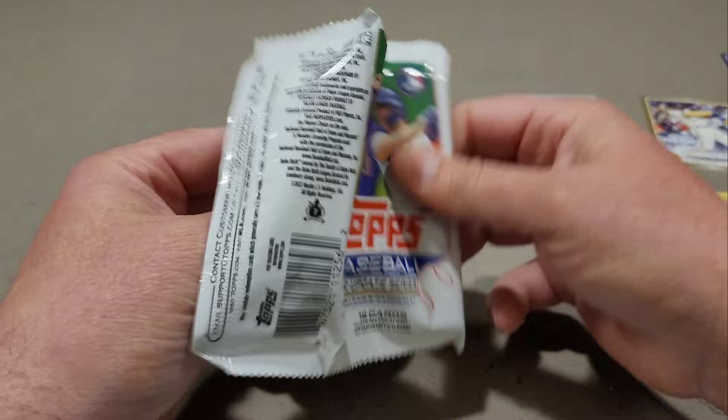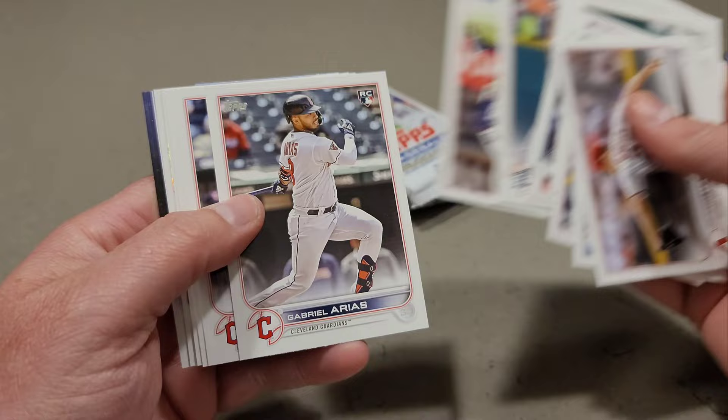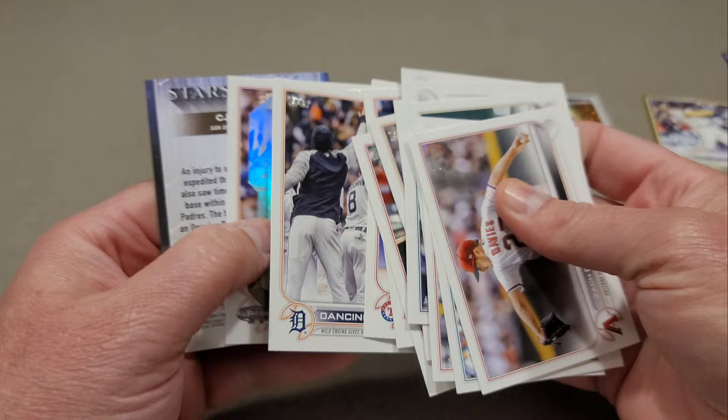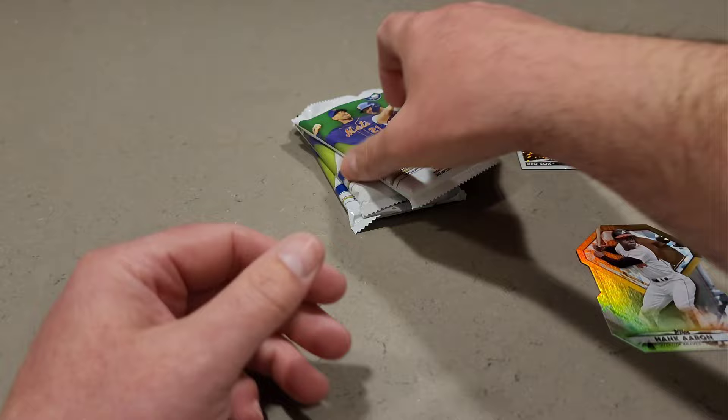Looks like we have a die cut — Bobby Witt Jr., Julio Rodriguez pro debut. Our die cut is Hank Aaron, not numbered. We have an Austin Riley all-star game, CJ Abrams. Three packs to go — are we going to find any mojo in here?